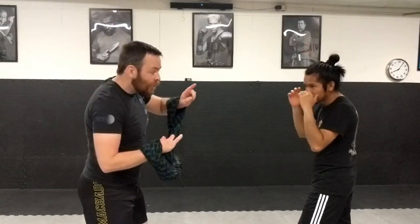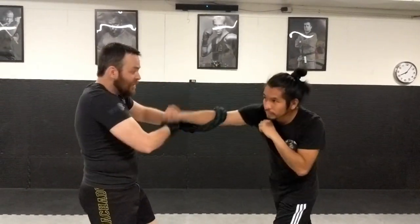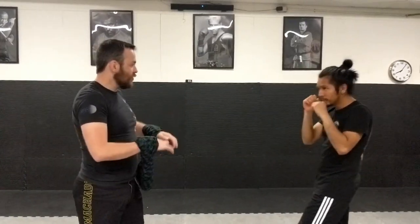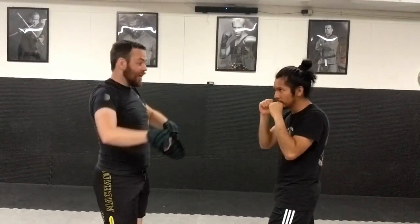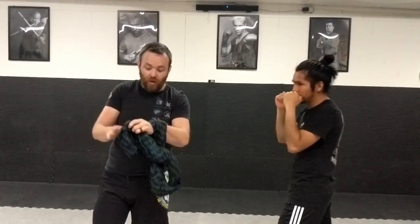All right, so now we're gonna start here. The key is, if he throws jab cross and I try to catch it with the middle, chances are I'm never gonna be able to do that. Just jab cross normally — it's hard for me to catch that a lot of times. That's all I can get; I can block, but if I think of it differently...